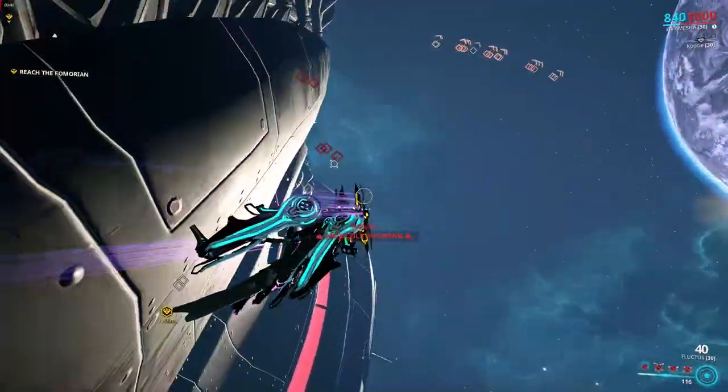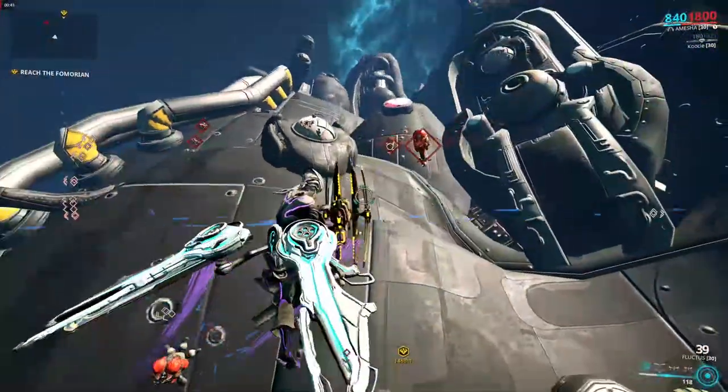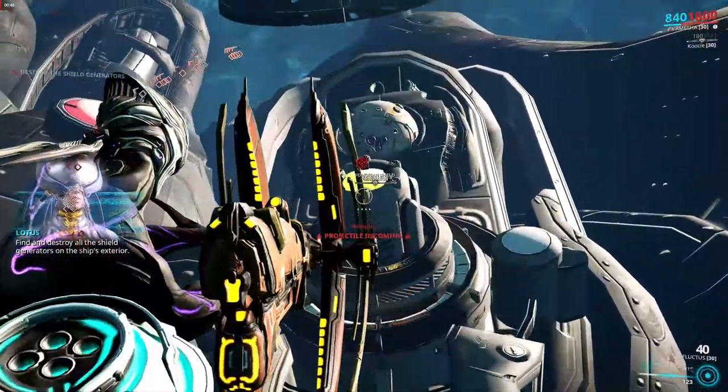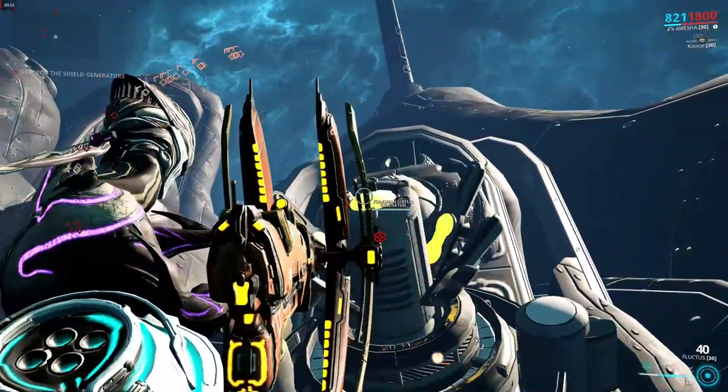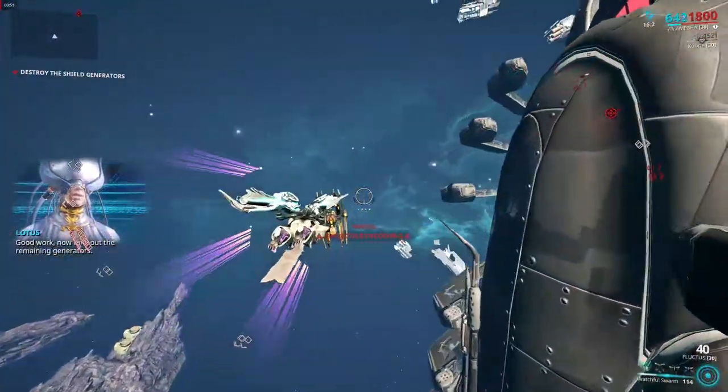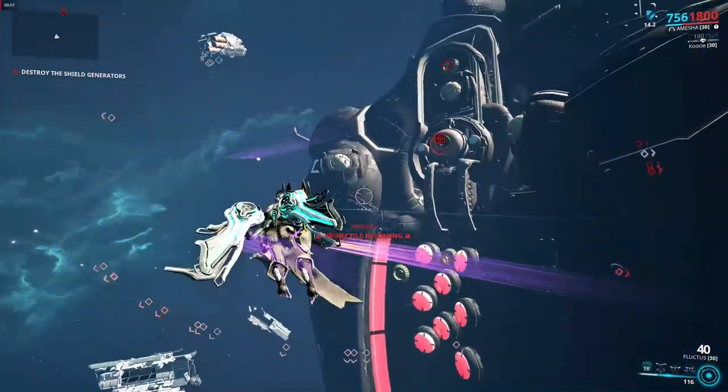When you get near the Balor Fomorian, you'll realize that its entrance is blocked by a force field. In order to take down this force field, you'll need to destroy the shield generators. The shield generators will be marked with red waypoints on your map, and you just need to shoot at them until they're completely destroyed. After you've destroyed them, you're free to enter the Balor Fomorian.